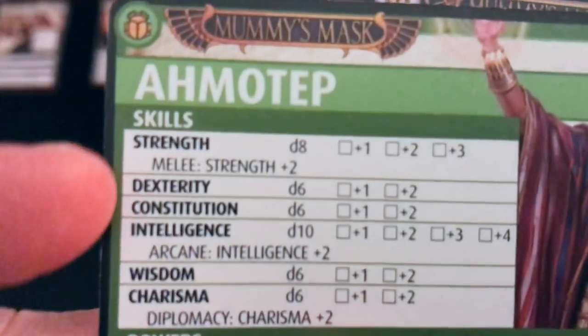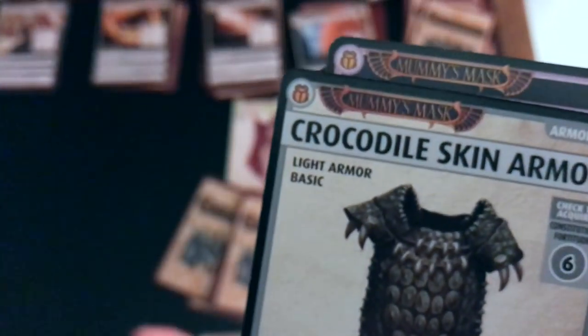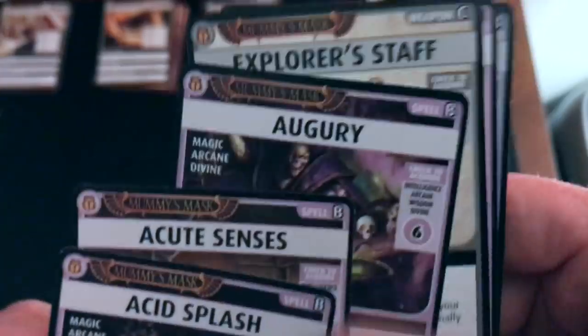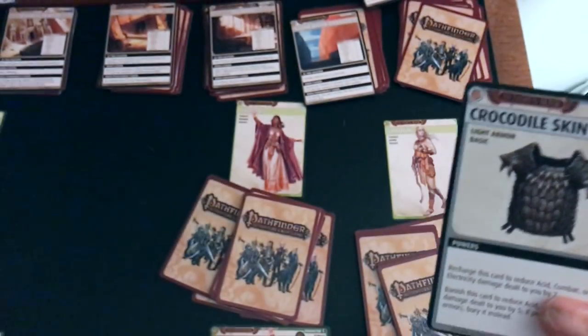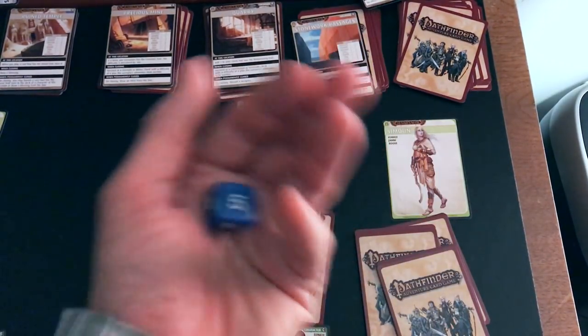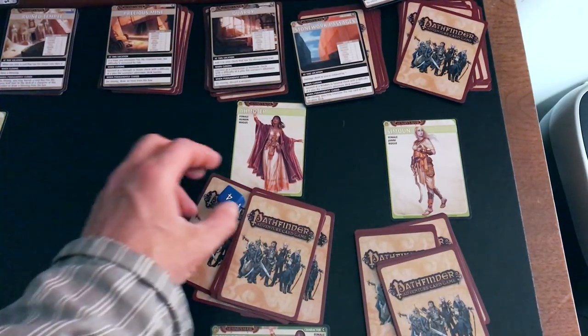The problem is we don't have any blessings in hand to help. Our constitution is a d6 and we need to roll a six on a d6 — so we're rolling our d6 and obviously no. We're banishing this card unfortunately, but we did begin to explore this location and that was her turn.